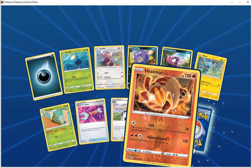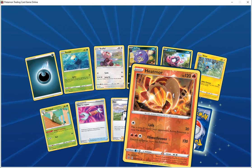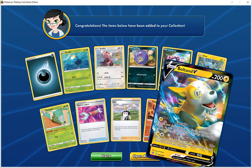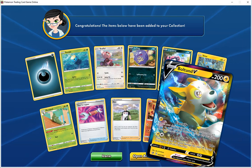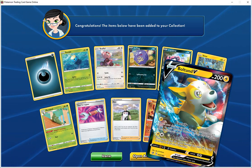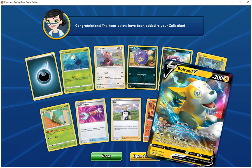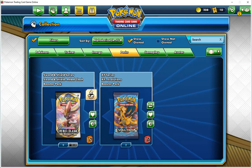Special card is Boltlan V. Getting really good pulls today. HP 200 electric, electrify — search your deck for two electric energy cards and attach them to your benched Pokemon any way you like, then shuffle your deck. Boltstorm 10 plus — does 30 more damage for each electric energy attached to all your Pokemon.